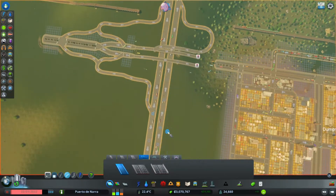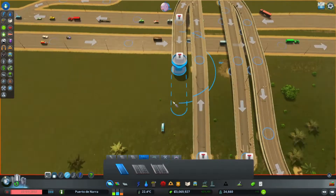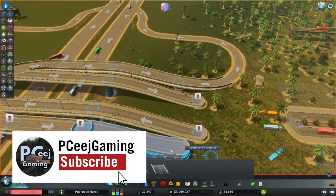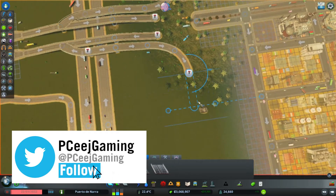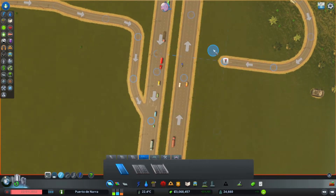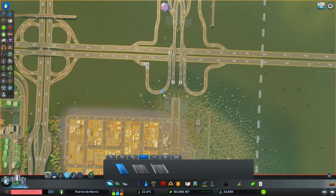Hello there guys and welcome back to another episode of City Skylines offline mode with me, PSIJ. Finally requirements are done and I can serve some fresh episodes because it's been a while since we had a full length episode. What we're going to see is the completion of my attempt to create a diverging diamond interchange, some improvement in our rail links, as well as the creation of the first city suburb.